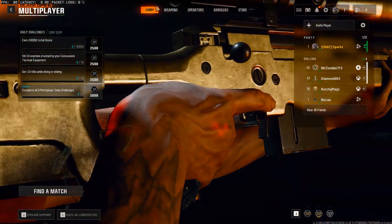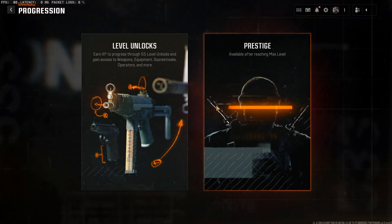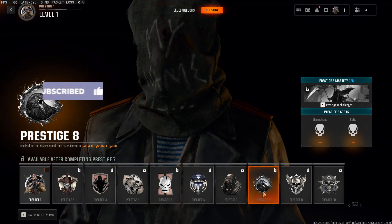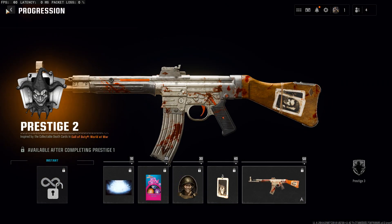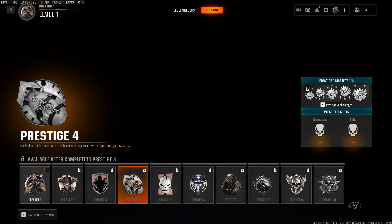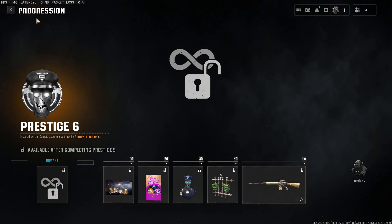We are in Prestige 1 now. I like how they give you rewards — the prestige rewards I really want to get to are Prestige 2, and I think wherever the VMP is — I think VMP is at Prestige 8 — and then Prestige 2 you also get the STG. It's just some cool stuff that Treyarch likes to give you, and I think they've done a perfect job with the prestige system in this game, especially since it's come back.